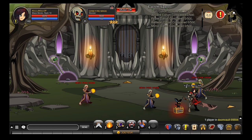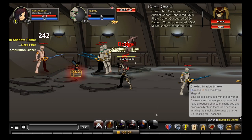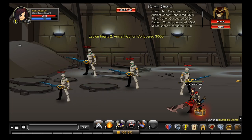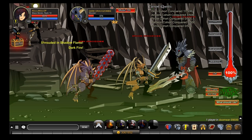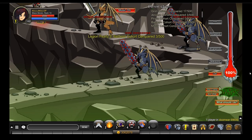The next place you have to go is join Mummies, and these will drop the Ancient Cohort Conquered. After that you have to join Doom War, then go to County Anywhere — they drop the Battle Long Cohorts. Any mob in this map will do, so if you have more of the maps unlocked you can go there and kill easier mobs.